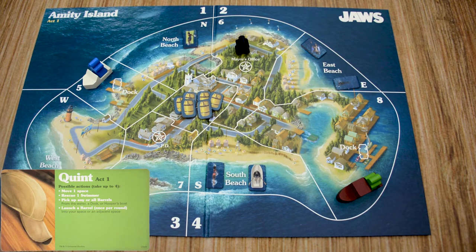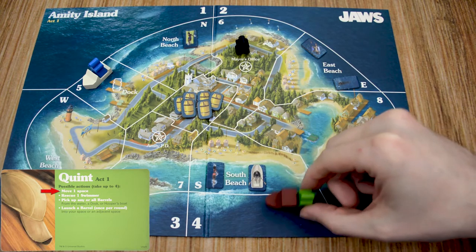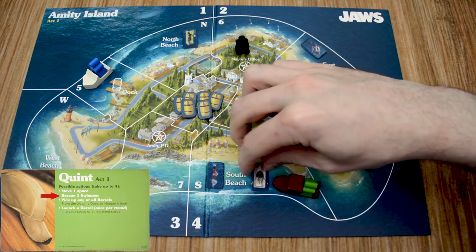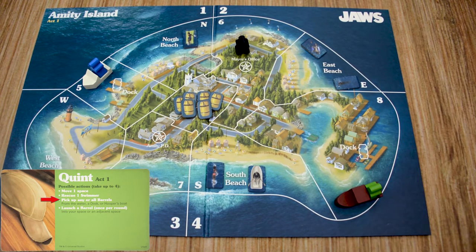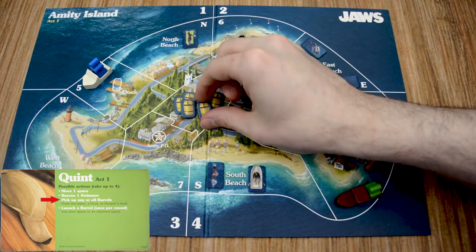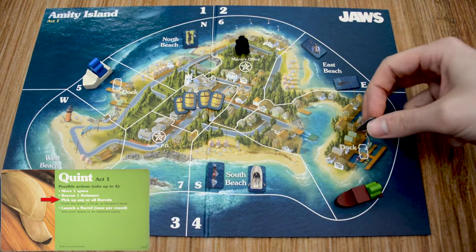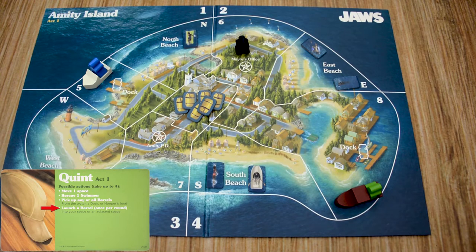The final crew member is Quint, who has four action options. First is movement — one space to an adjacent space, no diagonal. Second is rescuing a swimmer — if in the same space, spend one action to rescue and return the token to the pile. Third is picking up barrels — whether at a dock, at sea, or with Hooper — each location is a separate action, so he can pick up any number of barrels at the dock as one action, and any number at sea as another action.